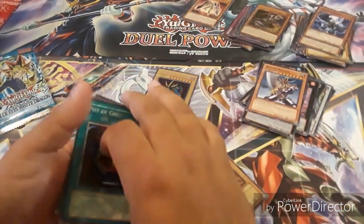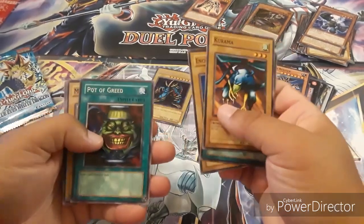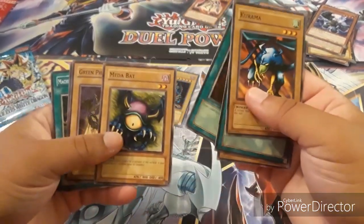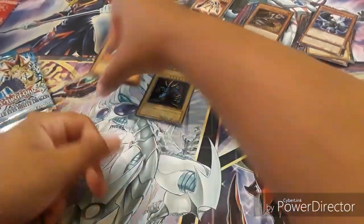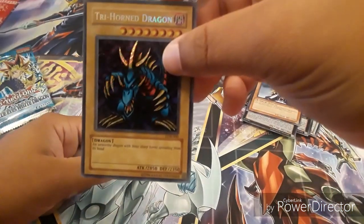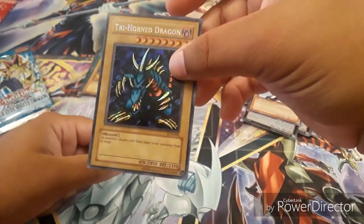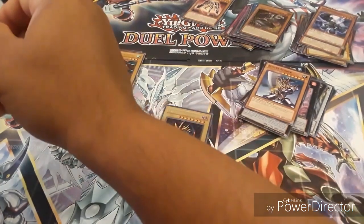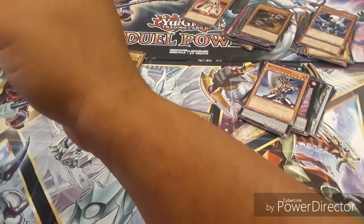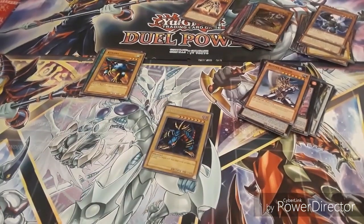These are LOB cards — I didn't even realize! Pot of Greed — oh my god, Pot of Greed — and it's Rare! That's why they look so different. Oh my goodness — we have a LOB freaking Three-Horned Dragon right there! My gosh. I don't know, guys — this might be a fake, I don't know. It was well sealed. I don't know. Anyways guys, this is all the cards that we got from it.